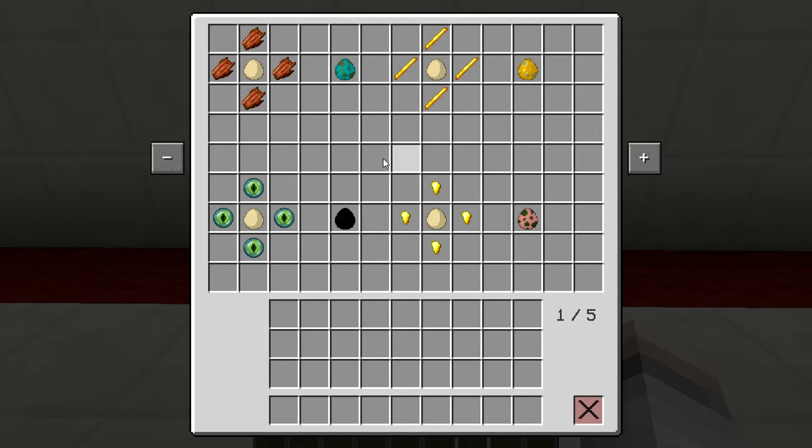Grass blocks can also be crafted — I know you can silk touch them, but simply dirt with a seed on top will give you the grass block, which is handy if you're building a base in a cave and you don't have silk touch. Bedrock is also craftable here — cobblestone and obsidian will give you bedrock.